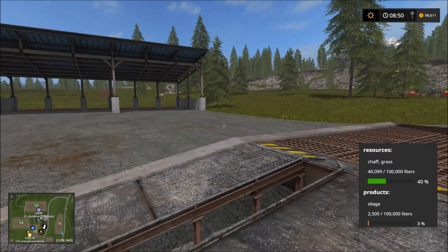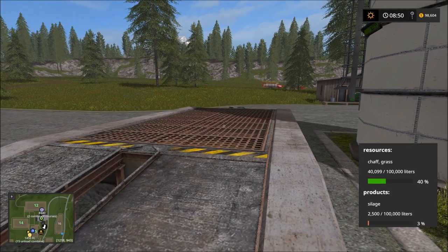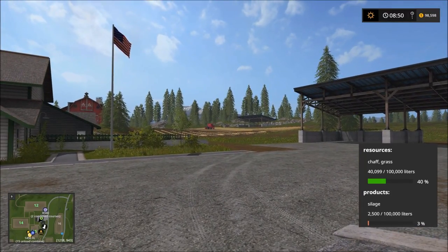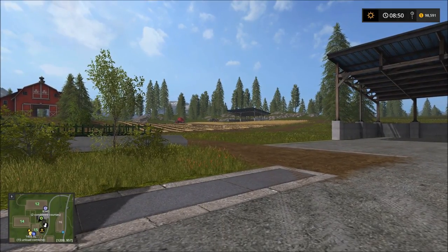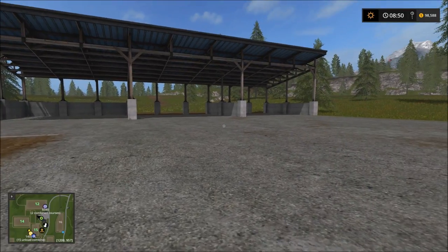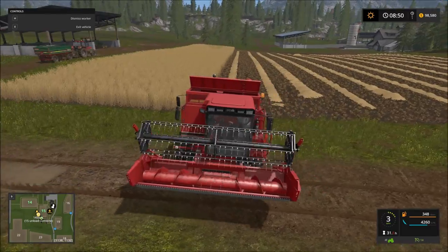We're going to be full in this particular silo before the mower is even done. Imagine working both fields or all three simultaneously — we'd fill up this hundred-thousand-liter silo very quickly. We need to increase the time scale to balance this out. For now our other trailer is otherwise engaged so we'll leave it at real time, but as we earn more money we'll get a dedicated trailer for each operation.